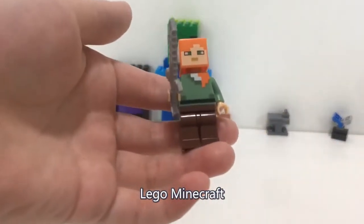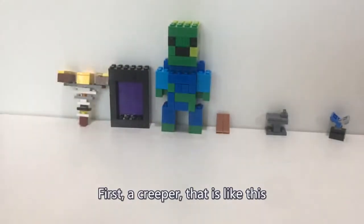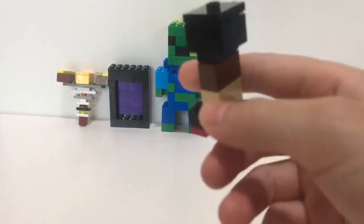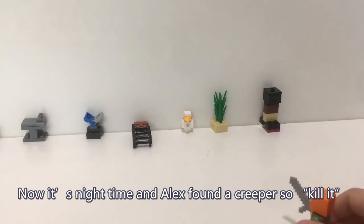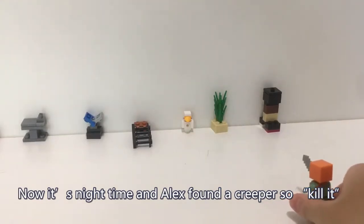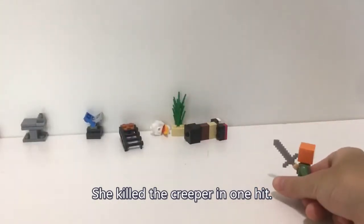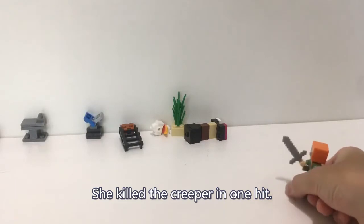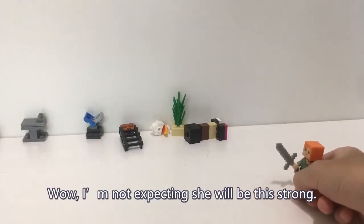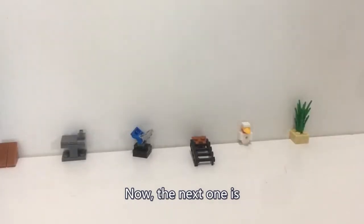I'm going to use this Lego Minecraft Alex as an example. First, there's a creeper — it used to look like this, and now it's like that. Alex found a creeper and went after it. Kill it! Oh, it killed the creeper in one hit. Well, I was not expecting it to be that strong. Bye, creeper!